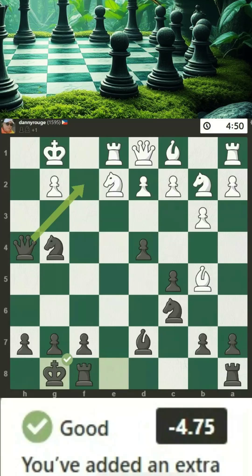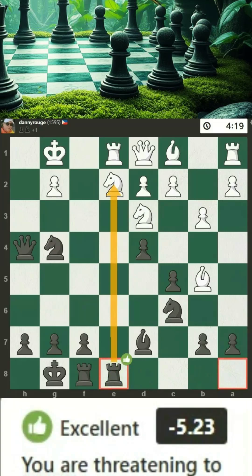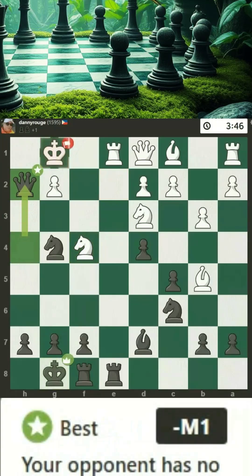You've added an extra layer of protection to your pawn. Their knight is now in a stronger position, controlling key areas of the board. You are threatening to force eventual checkmate. You get a chance to force eventual checkmate. Your opponent has no escape.